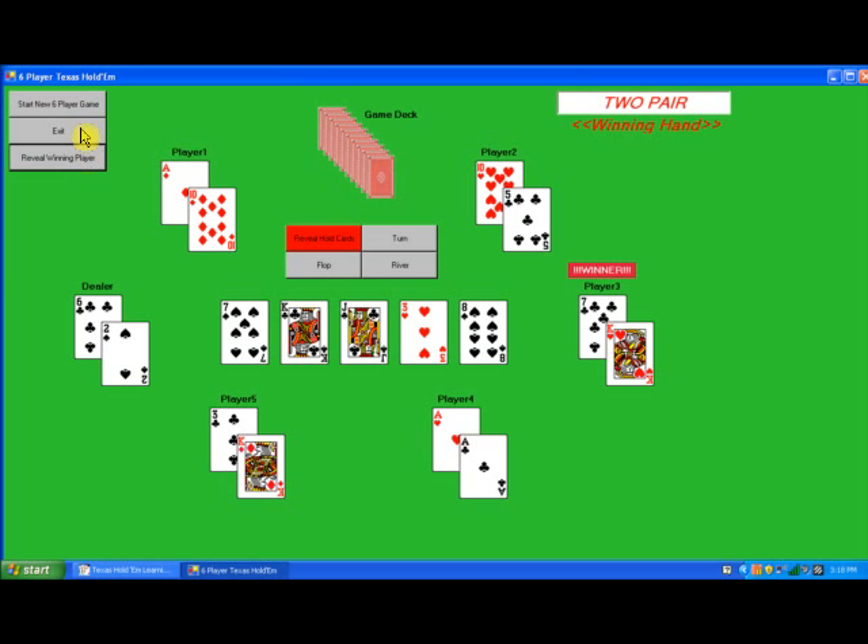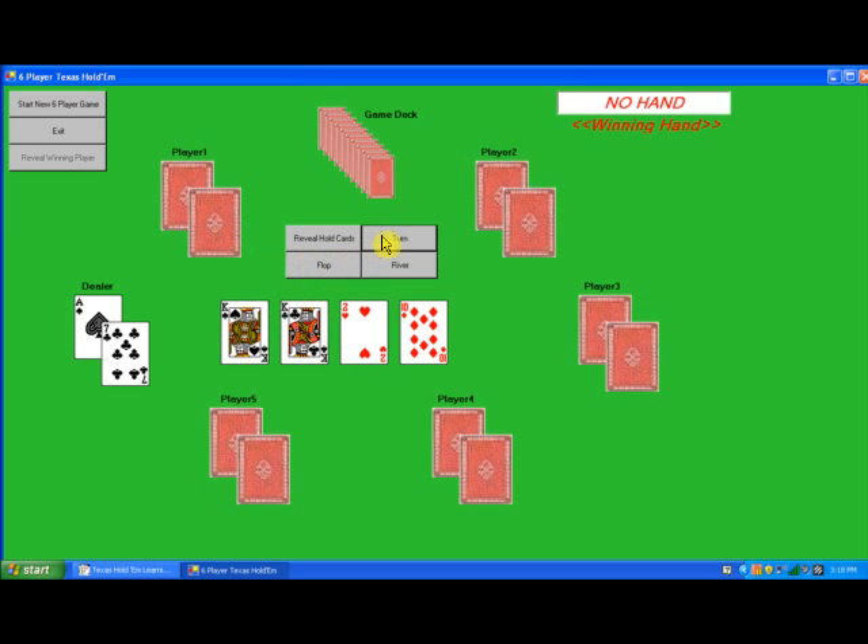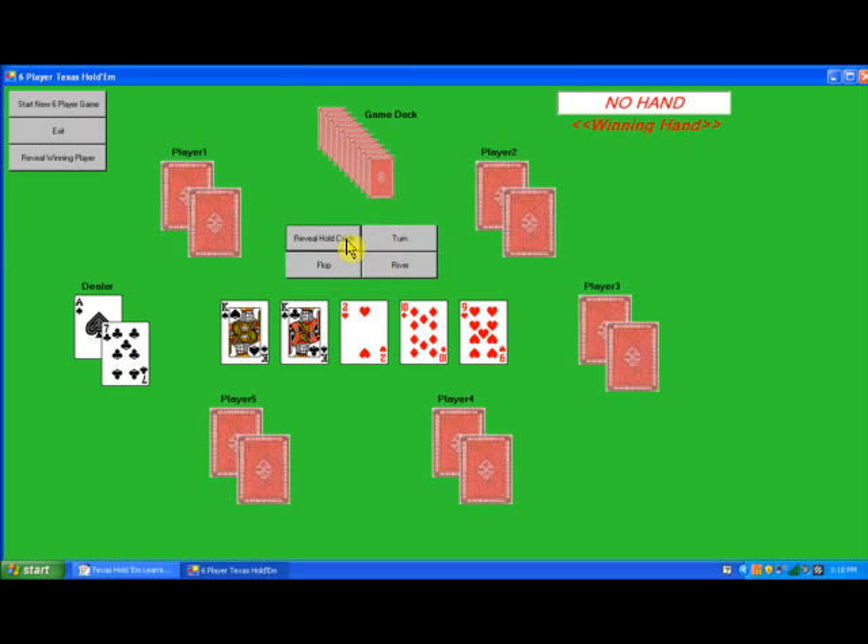Let's start a new six-player game. Flop. Turn. River. Reveal hold cards. Reveal winning player. The winning hand is a three-of-a-kind held by player number five.